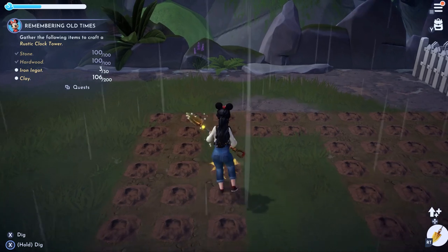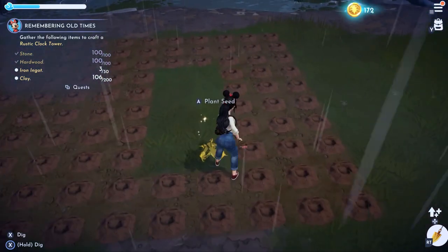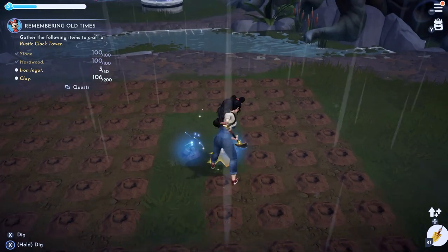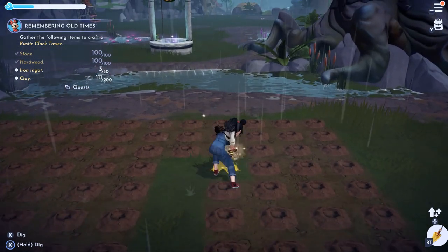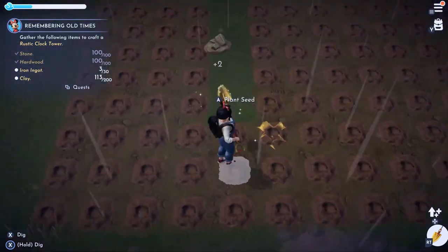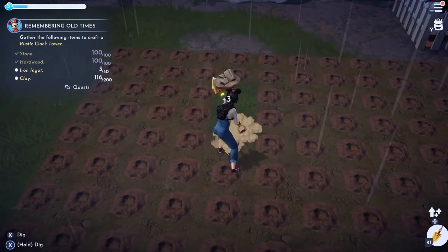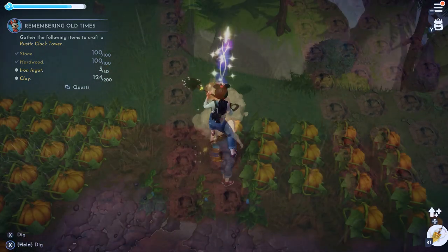If you're early in the game, I personally recommend using the Glade of Trust for your first major farm plot. You'll need about 200 pieces of clay for a certain quest, so start saving up as soon as possible. If you need to remove holes later, place any movable object over them, then save and exit the furniture menu and all the holes will be filled in.